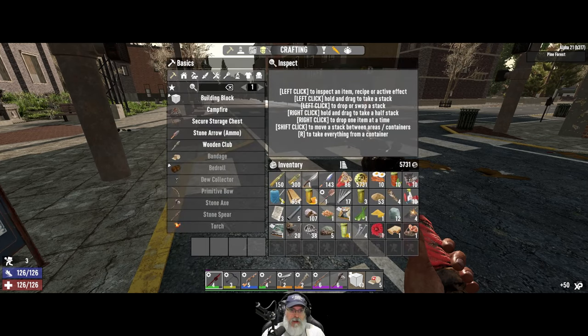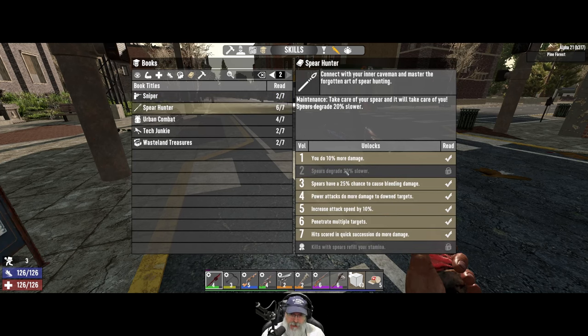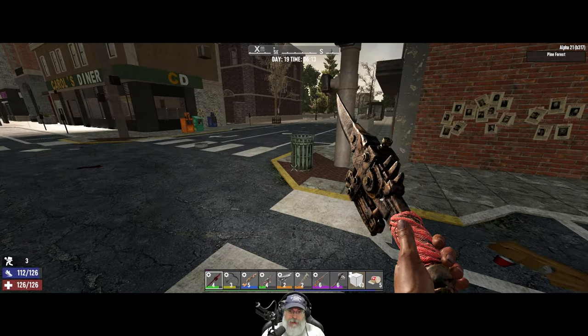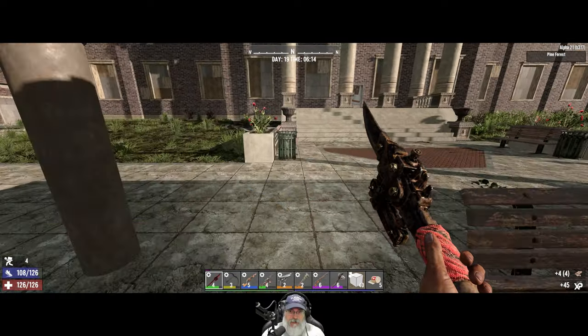I think we're one magazine or book away — yep, we just needed the 'degrade 20% slower.' And then 'kills with spears refill your stamina' — that's going to be so nice when we get that. Alright, check this trash here.